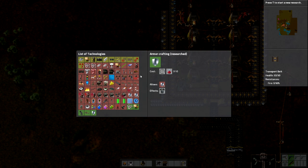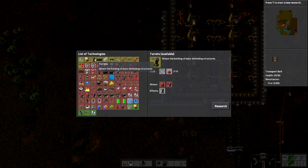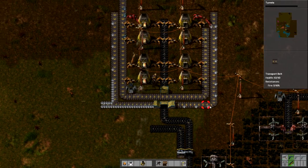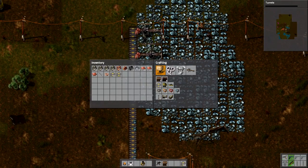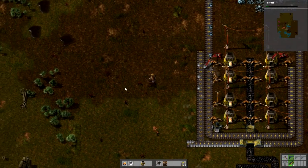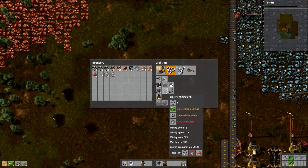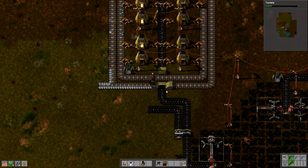What else can we research fairly easily? Turrets will be good for self-defense. That is our steel plate production — it's all automated, I don't have to touch it. I do have to set up a lot more of these. Now I don't have to pick those up — I can just go get some steel, come over here and pick up some plates. I just need a lot more iron plates.